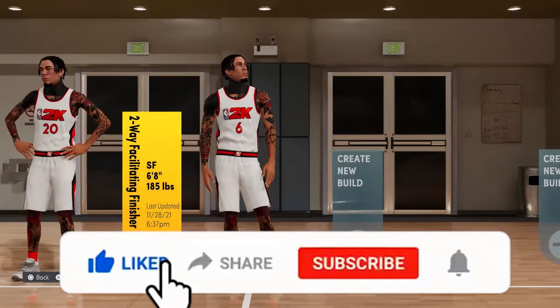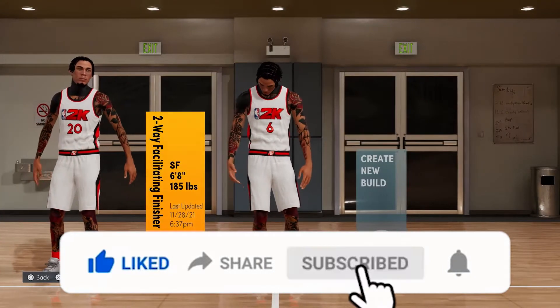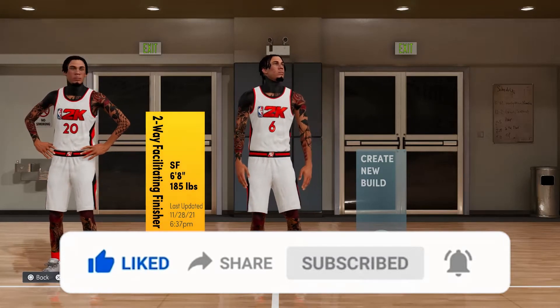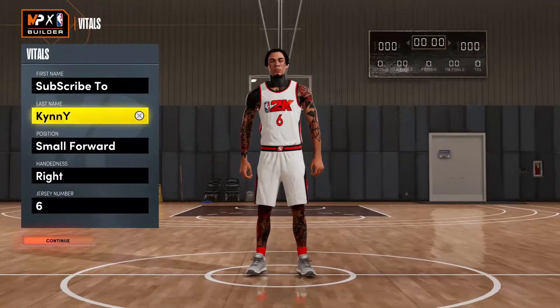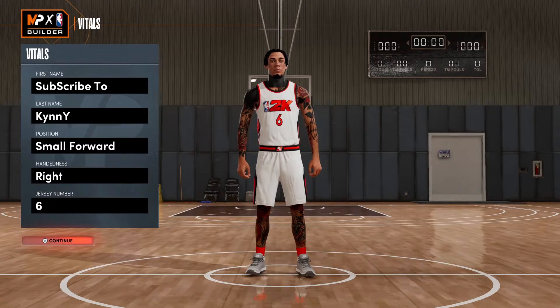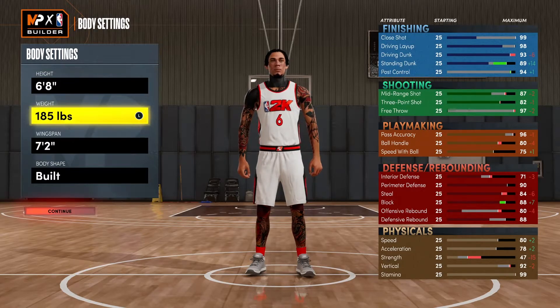We're in the build creator. This is the build right here: the LeBron James build — two-way facilitated finisher, six-eight small forward. I made it six-eight because of LeBron. I didn't make the weight the same as LeBron because, come on, if you know you know. Jersey number six, just for LeBron — I could have went six or 23 but LeBron is wearing six this season. Six-eight height, 185 pounds.